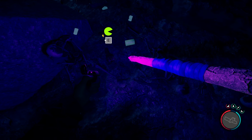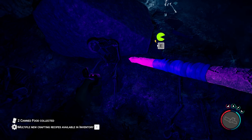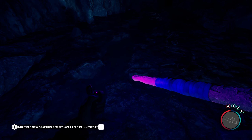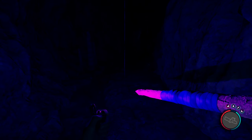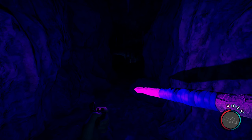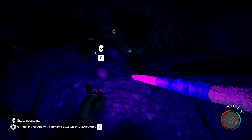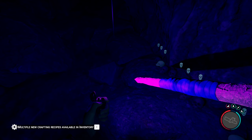Grab as much of this kit as I can — canned food. Can't see much; light sources are not great. Oh, skulls everywhere. Another happy place on the island.